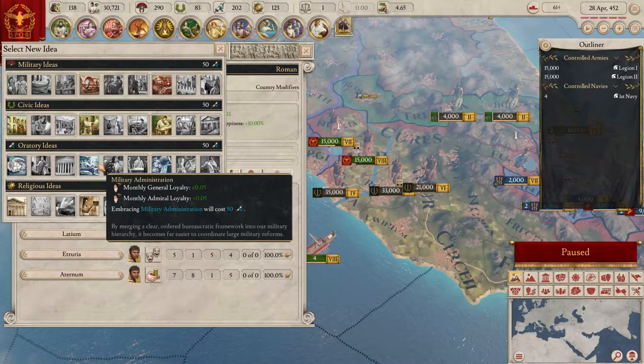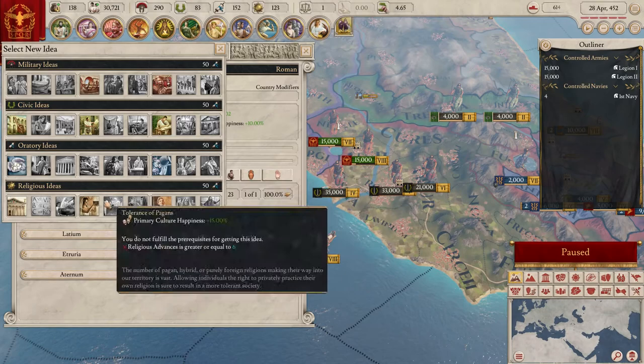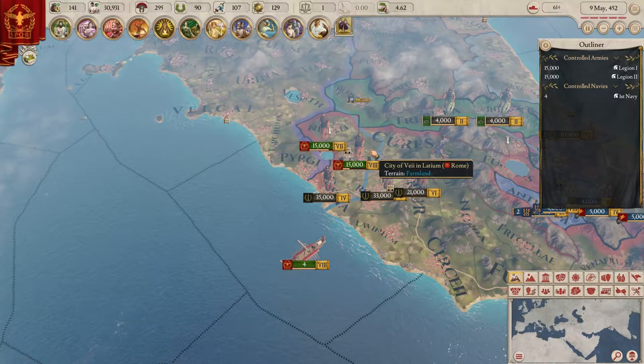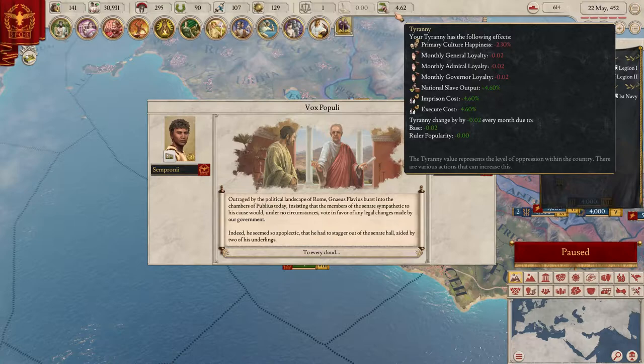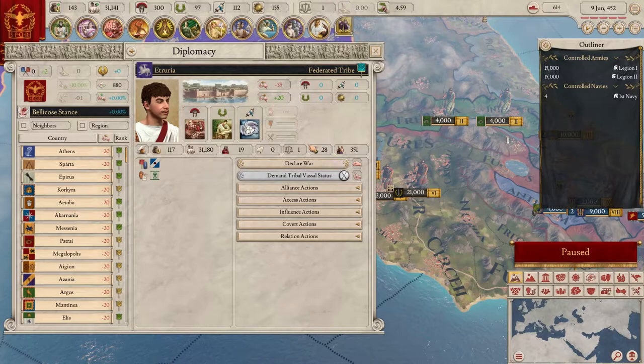Monthly general loyalty and admiral loyalty means we could go full tyranny and no one would be disloyal - that's the power of that policy. Ruler popularity gain is also important. We can also go invade Etruria, which sort of forces the senate's hand a little bit. Tyranny - the only real negative is primary culture happiness decrease. The populist faction will be less likely to support law changes but I don't care.